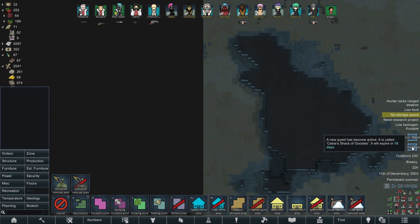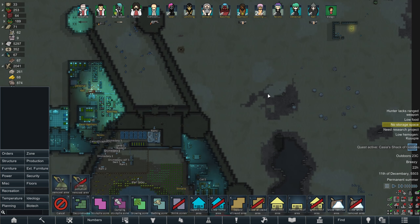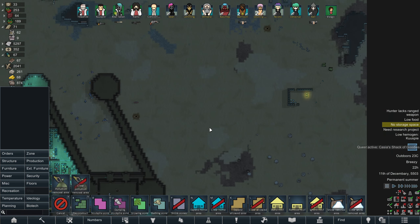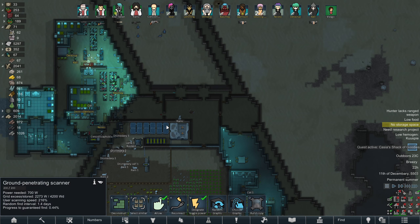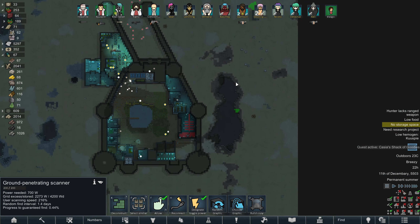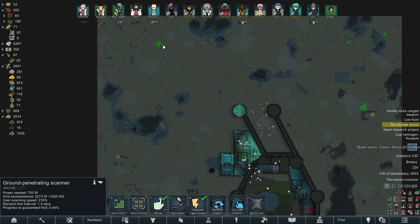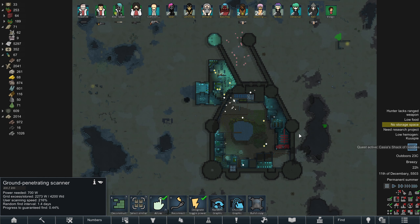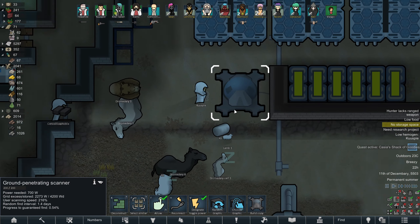We've scanned some steel — let's see where this is. Still not very close, can't get it now, but that's good, we're finding some stuff underground. We've got uranium, uranium, steel, silver, and more steel over here. Our colony covers a lot of space, so it's likely we'll find steel nearby at some point, as long as the guys just keep working out.